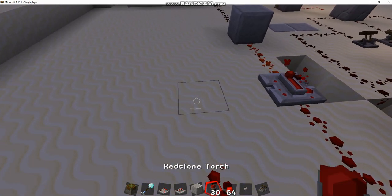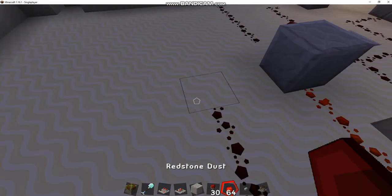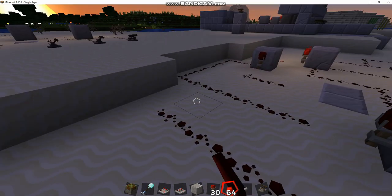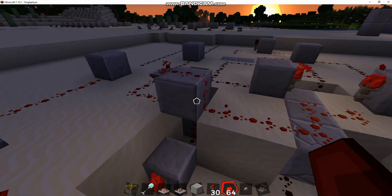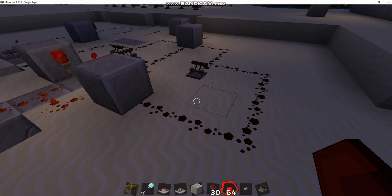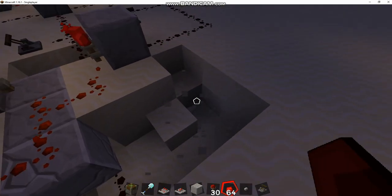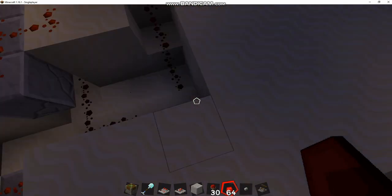Now I've got switch one's first input tied to inputs two and three. Now I just need to connect two and three together, which shouldn't be too difficult. We're going to take input number two from right here and actually we're going to go over there - just trying to break enough blocks so I have room to do this.